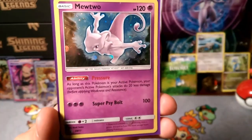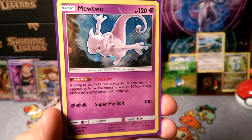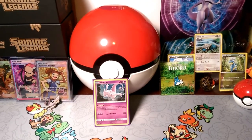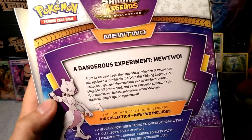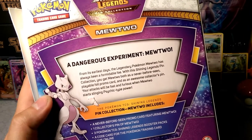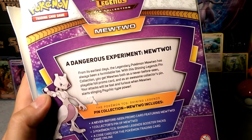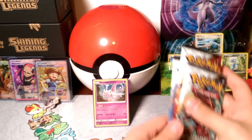I forgot to read the back of the box like I normally do. Mewtwo has Pressure: as long as this Pokemon is your active Pokemon, your opponent's active Pokemon's attacks do 20 less damage. Then Super Psybolt for 100 damage. The box says: 'A dangerous experiment — Mewtwo. From its earliest days, the legendary Pokemon Mewtwo has always been a formidable foe. With its Shining Legends pin collection, you get Mewtwo both as a never-before-seen playable foil promo card and as an awesome collector's pin. Your attacks will be fast and furious when Mewtwo starts slinging psychic-type power.'